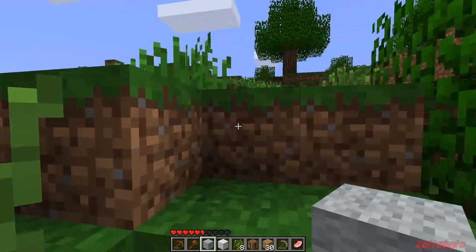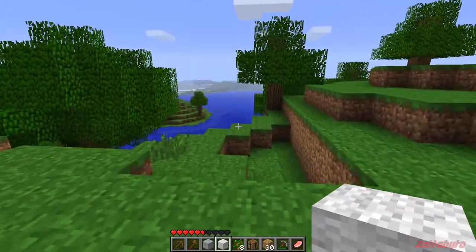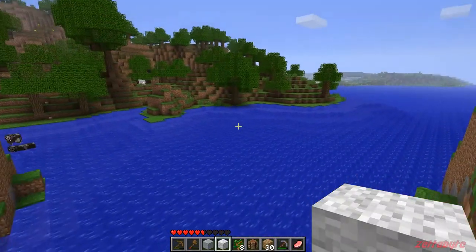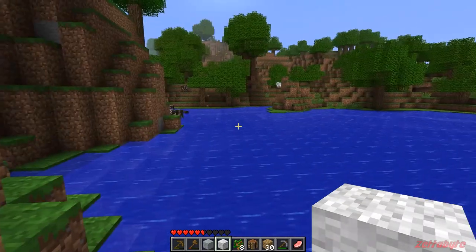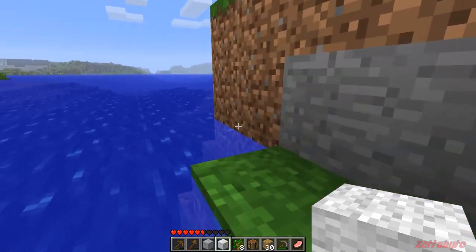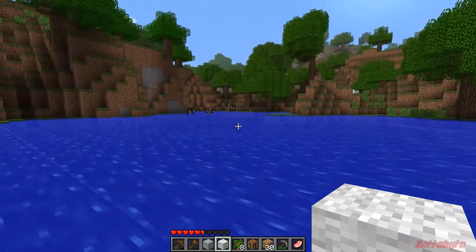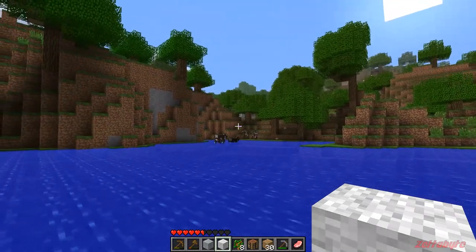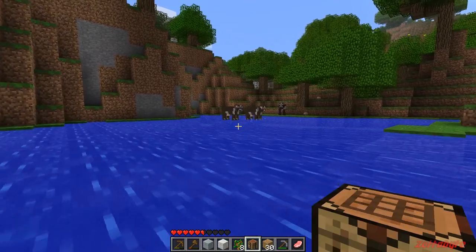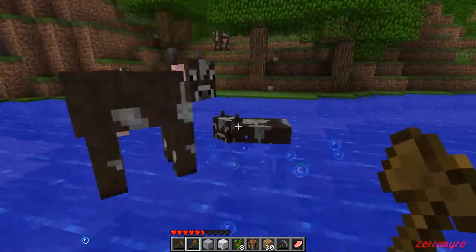I should probably start heading back. Carefully head down here without taking any fall damage. Here's a sheep, there's some mushrooms. You can make mushroom stew, but I don't feel like going all the way over there — actually, you know what, I will, and I'll kill the cows too. That's probably the last time we'll be able to get leather, because I'm going to have to make my way down to the cave. These would be useful for armor so it's probably worth the time.